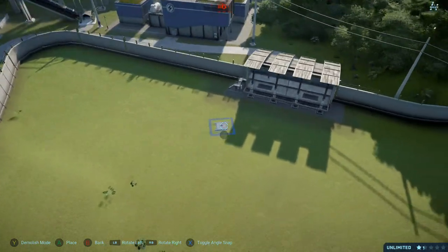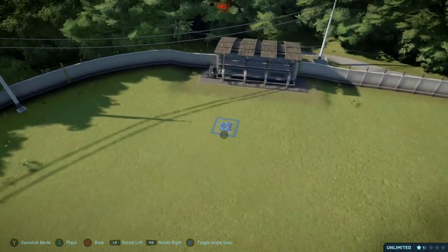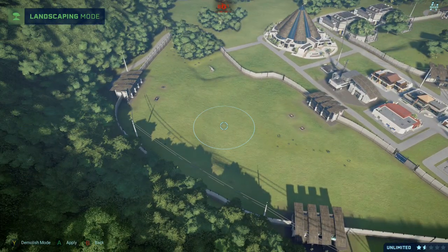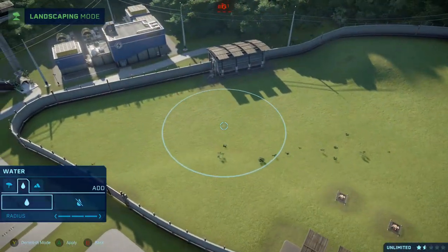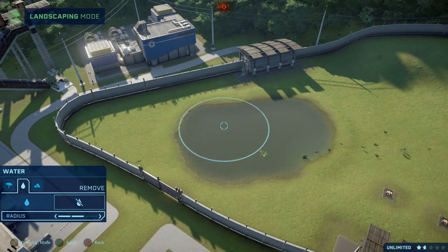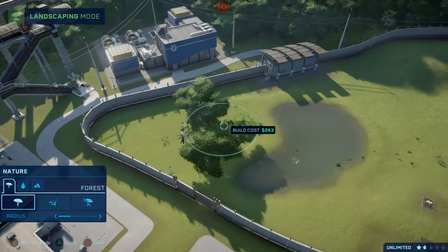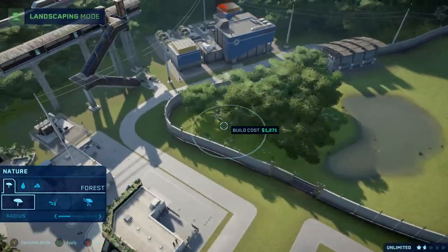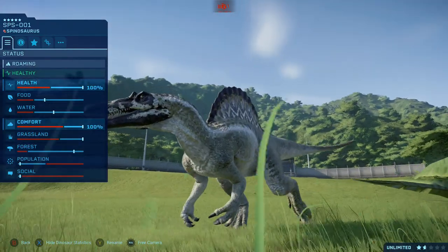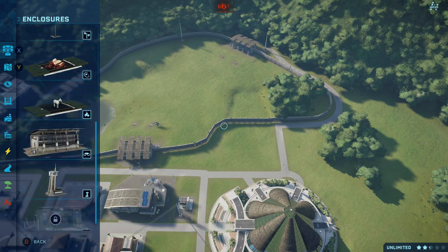I always put down like four food for these guys — let me get food here for him. And water — you need some water. Yeah, I don't need it that big, there we go. Now I'm landscaping some trees in the corner here. Is he happy? Yeah, he's pretty happy!